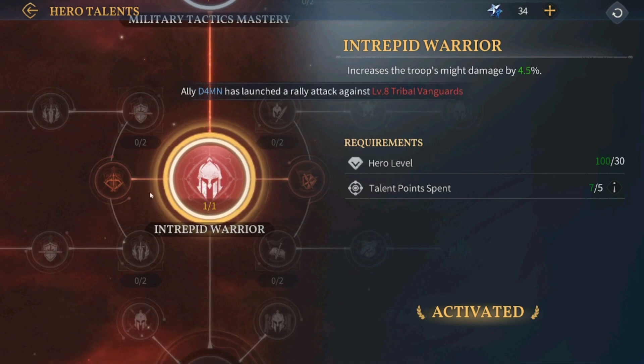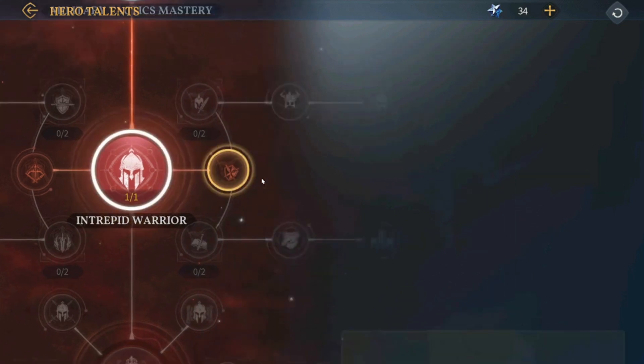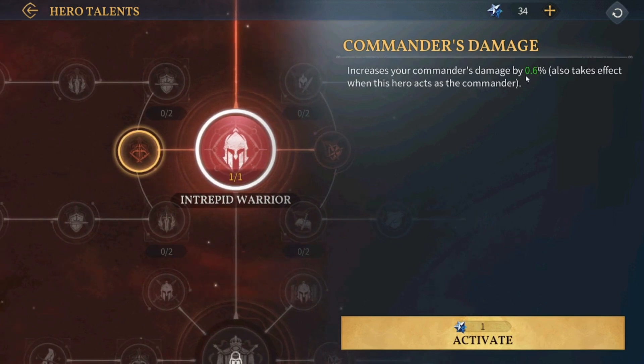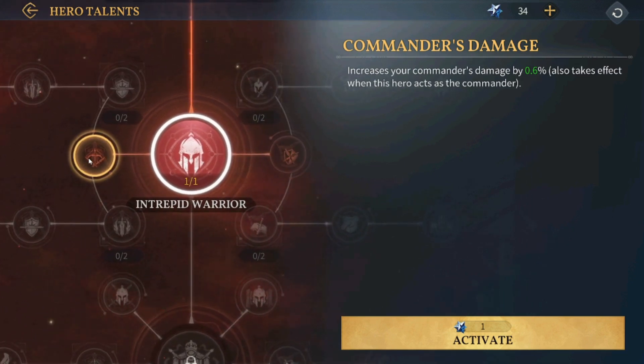Right now we can go either right or left. The right side is defensive stats as I understand it — this one reduces the troops' damage taken by 0.4%, and this one increases the commander's damage by 0.6%. So the right side is kind of defensive, and the left side is offensive. Let's just go to the left side.